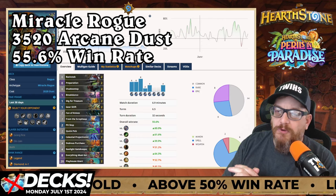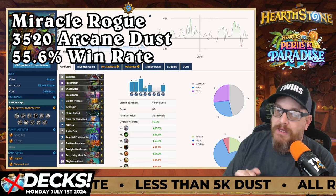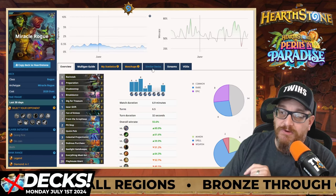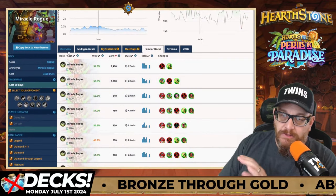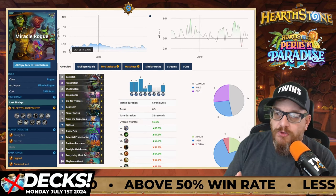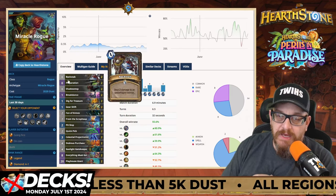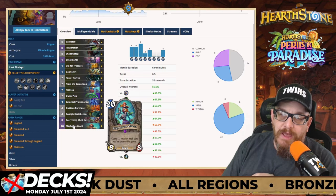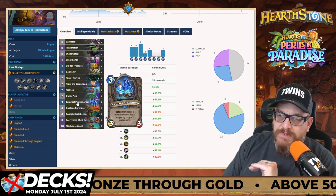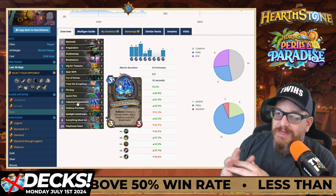We don't talk a lot about Rogue. Rogue is in a weird place - usually the decks are very expensive with multiple legendaries. But when we see something that's working and looks fun to play, this one is at a 55.6% win rate for 3,520 dust. You can make a lot of tech changes to this deck. I think this one will go higher than its current rank once you hit the gold plateau. This is Miracle Rogue. One of the main goals is to get Playhouse Giant out as cheaply as possible. Celestial Projectionist was just nerfed, so the deck might go down in play rates a bit, but I don't think it's a bad deck.